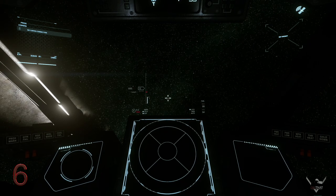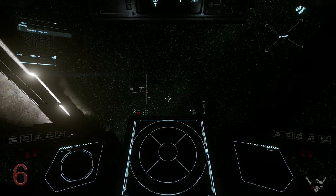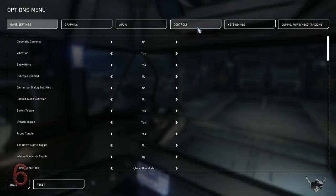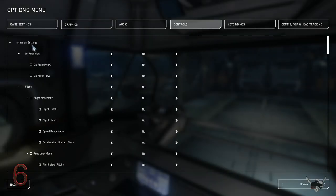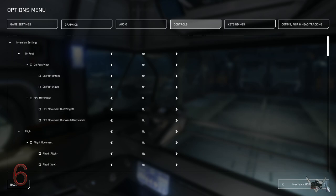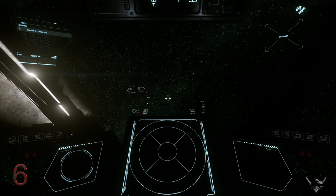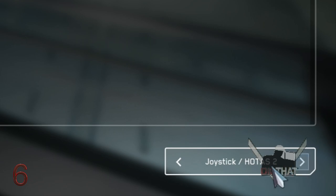Is your HOTAS throttle going forward when it should be going backward? Hit Escape, Options, Controls. At the bottom right, choose the correct peripheral — there are four possible HOTAS options. Under Inversion Settings, scroll down to Flight Straight Forward and Backwards. Toggle the option and hit Escape. If it didn't work, go back in and adjust it from the other three HOTAS options.